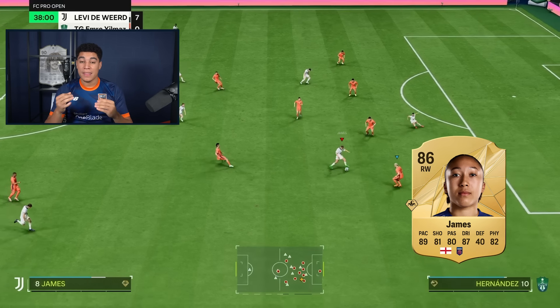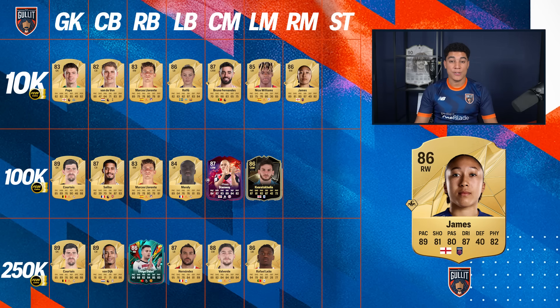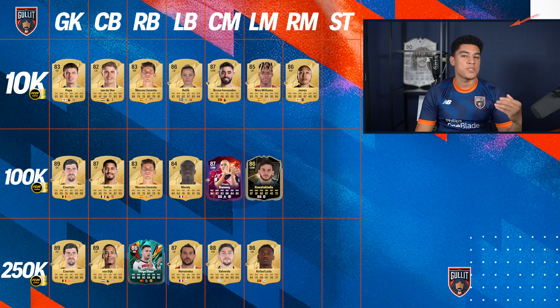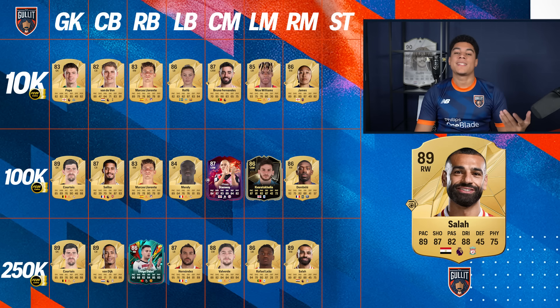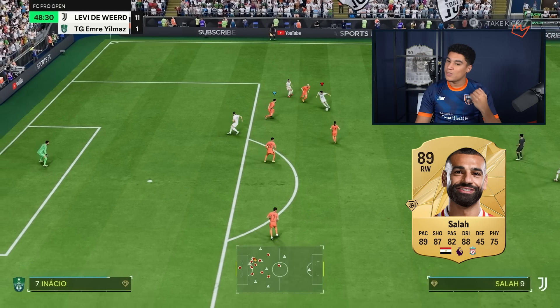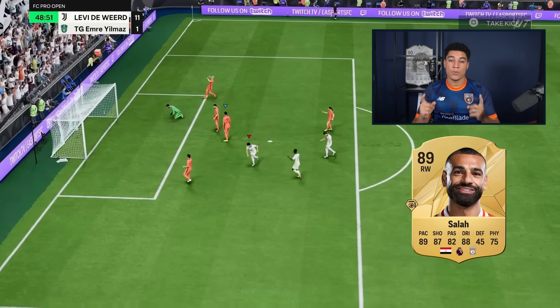Then in right mid, for 10k coins we have Lauren James — 5 star skills, 4 star weak foot. I think she's really underrated. Her skill moves are nice but her physical abilities — everybody's sleeping on those because she just bullies everyone. She costs around 9k coins and I think she is so much better than her price suggests. Then for 100k coins, Ousmane Dembele — I think he only costs around 20k. Again 5 star, 5 star, good pace — we all know Dembele, he is just good in game. Then Mohamed Salah of course — Finesse Plus, good dribbling, good passing, good shooting. We all know what we get from him, he is definitely worth your coins.